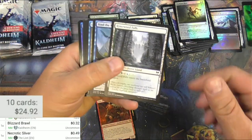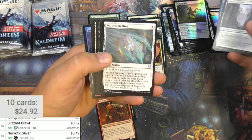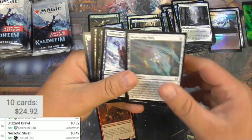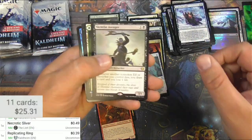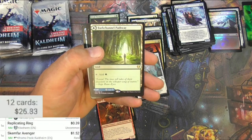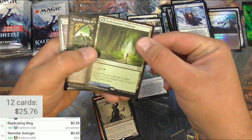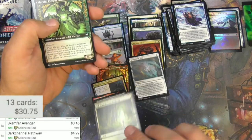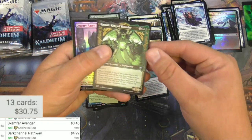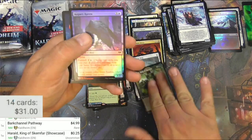Agar, one of the giants. Rimewood Falls, Disdainful Stroke, Replicating Ring — I didn't realize that was just an uncommon, but I might use it. Skimfar Avenger and there's a Pathway. Promo pack — it's been showing up a lot. Kaldheim version, just 45 cents. But Barkchannel Pathway is $4.99 — these Pathways are going to be around for quite a while I think. Herald, King of Skimfar is just an uncommon, I might use them.